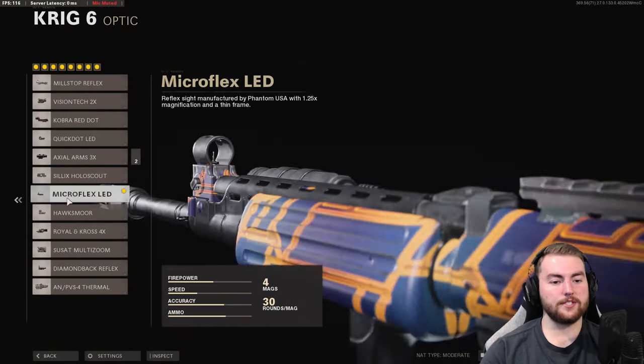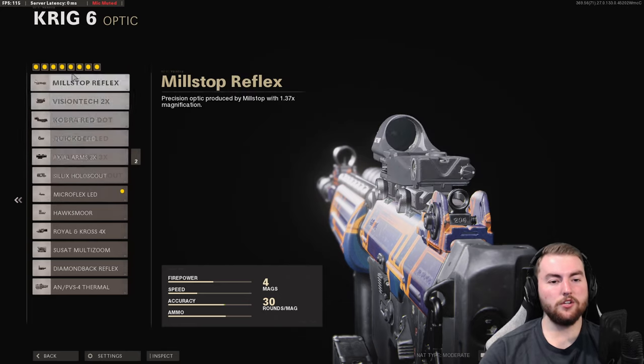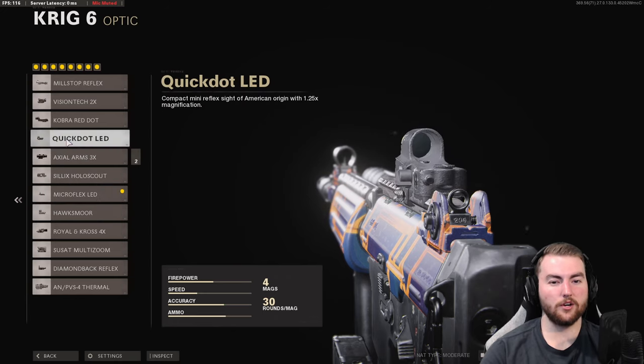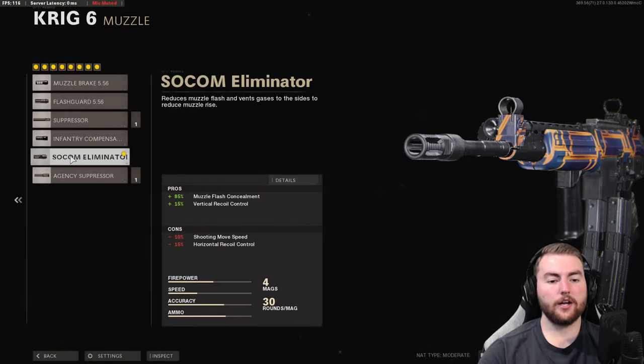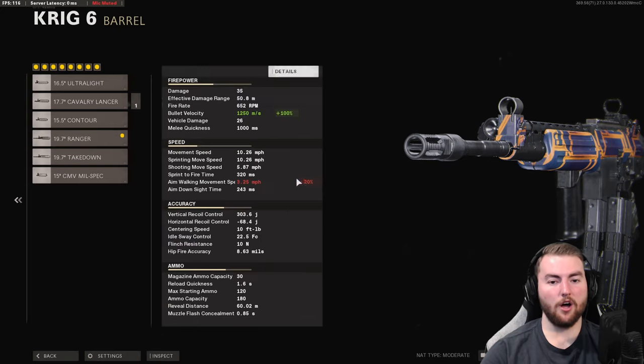For Krig 6 attachments, we start with the micro flex LED — the iron sights are actually kind of bad and a bit narrow, though you can choose any optic you prefer. In the muzzle slot we're going with the SOCOM Eliminator for a 15% increase to vertical recoil control, which does reduce horizontal recoil control by 15%, but we'll make up for that in the underbarrel. In the barrel slot we're going with the Ranger for a 100% bullet velocity increase, taking it to about 1,250 meters per second — really impressive hit detection.